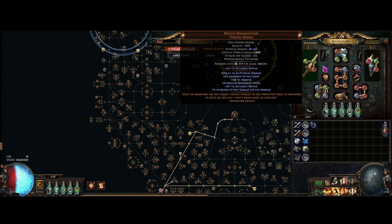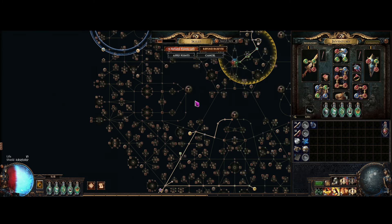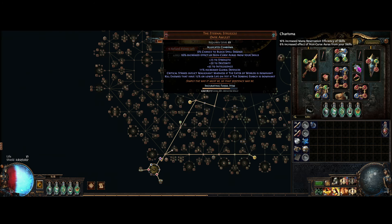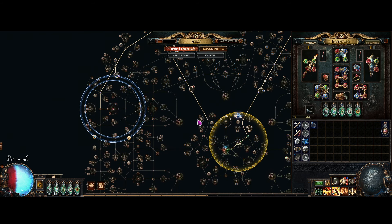Level 74 because at level 72 you can use your level 21 Purity of Ice, but at level 74 you'll have enough points to put all your reservation in, and maybe one left over if you need dex, because my amulet is really low on dex. Just farm to level 74. If you do hollow palm, you should be able to do white maps to level 74, no problem.